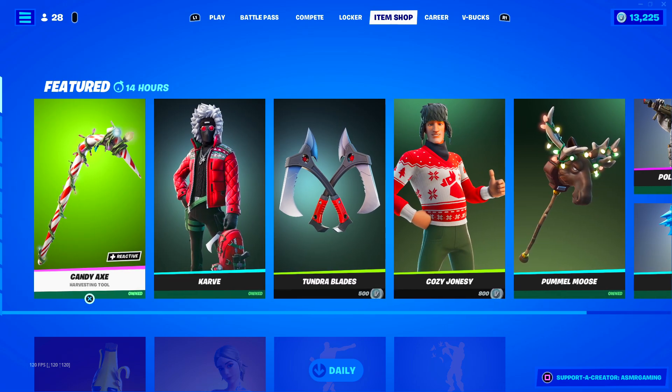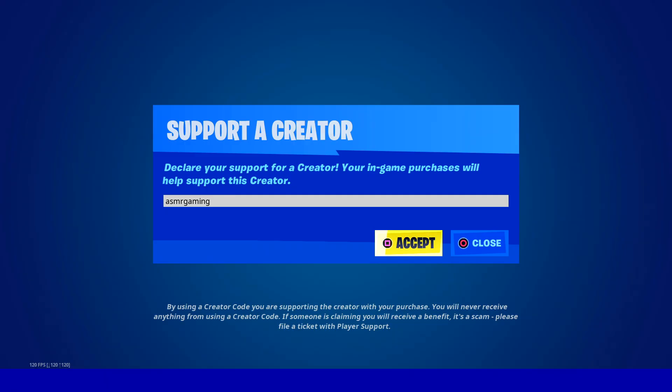If you're picking up anything on the Fortnite item shop, be sure to use code ASMR Gaming.